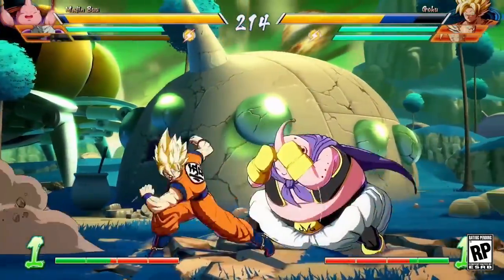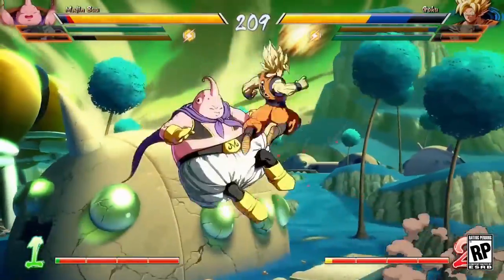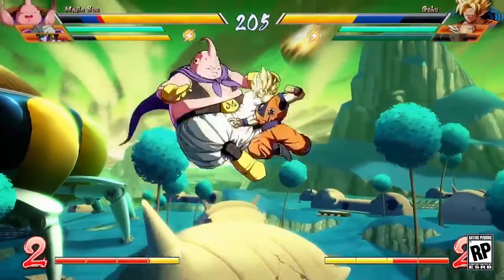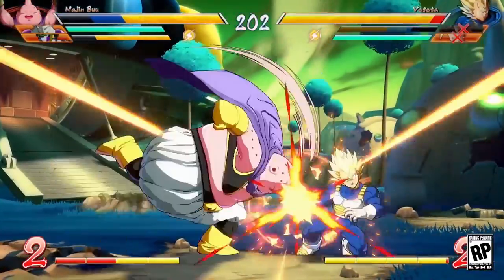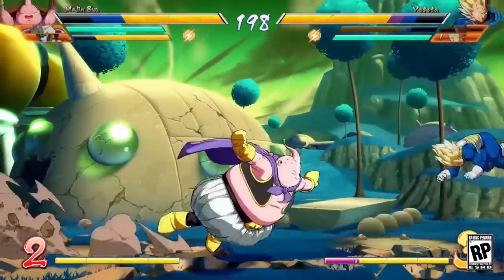If you seem to be having problems ending your combos, remember that ending with a ki barrage canceled into a super works just fine. Ki attacks also have heavy hit stuns, so consider canceling into them if you can't get the next step of a combo to hit. You can also cancel ki attacks on block to keep ranged pressure on your opponent.